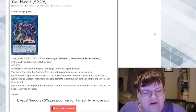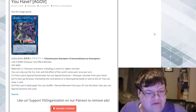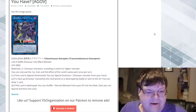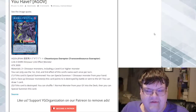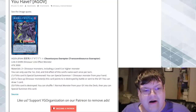This card lets you special summon a dinosaur from your hand. If a face-up dinosaur this card points to is destroyed by battle or card effect, you can draw a card. If this card is destroyed, you can shuffle one normal monster into your graveyard and then special summon this card. But this is awful — if I'm investing into a Link 3, that's all the materials I could have invested into an actual value tree to get some better value.